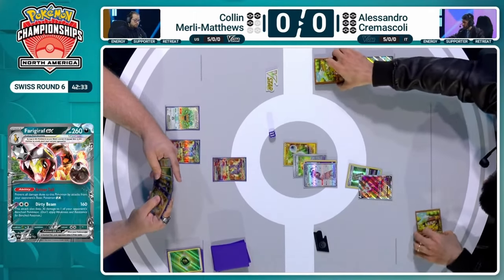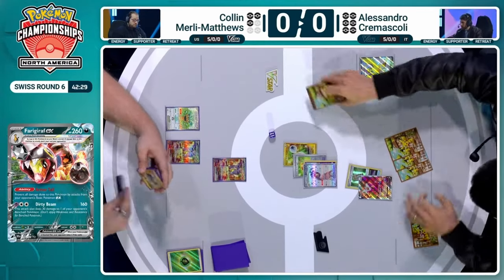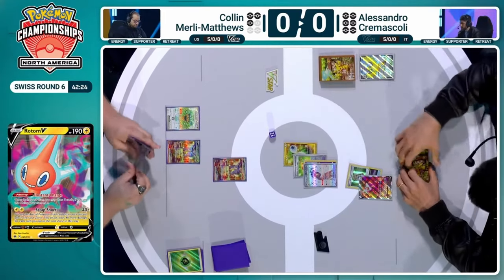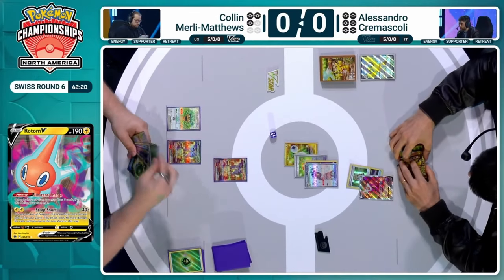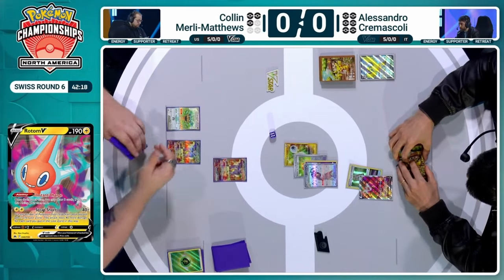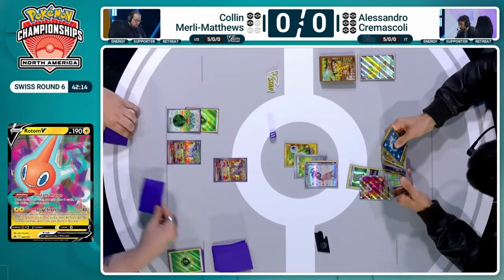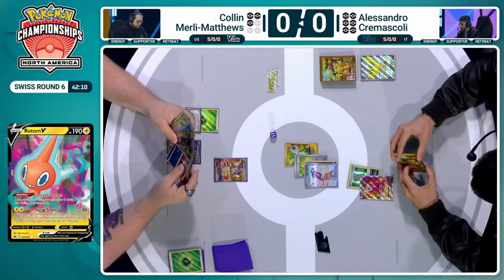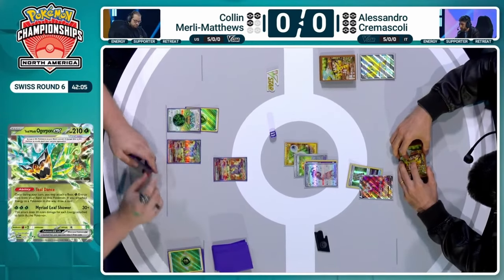It might have been five energies, so a little unnecessary over-KO on the Pidgeot. Alessandro now promotes the Farigiraf — cannot be targeted down — with a Double Turbo attached. Now all Alessandro needs is to get the Psychic energy. In other situations, some players might feel pressured to bench a Pidgey as well, which would allow Colin to potentially win by taking prizes around the Farigiraf. But Alessandro is being very patient — fine, take the Pidgeot. Eventually I'll find my Psychic, and eventually I'll start attacking and winning.